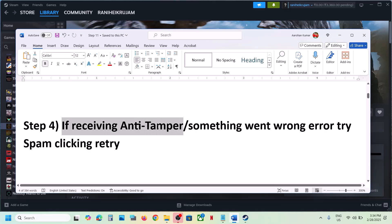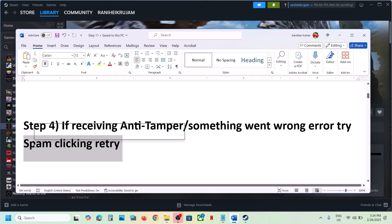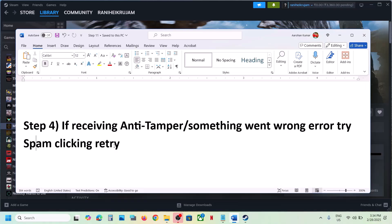If you're receiving an anti-tamper or 'something went wrong' error, when you see the Retry option just spam-click it. This has worked for many players — just keep hitting Retry again and again and it may work.